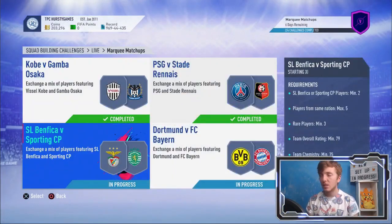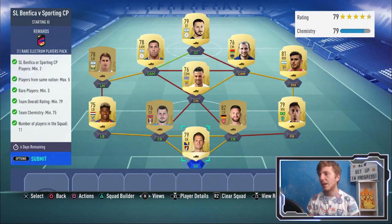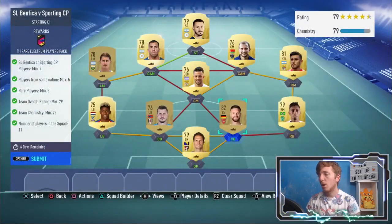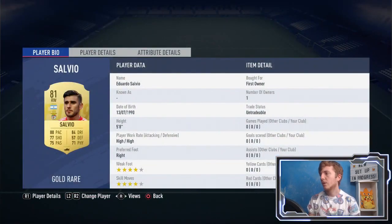Up next we'll look at the Liga NOS team. In this team I only bought Mustafi, and that was just because I didn't have enough rating. He cost me about 1.8k, so a little bit pricey, but the only player I had to buy — everyone else was already in the club. I used Samaris and Salvio as the two players.